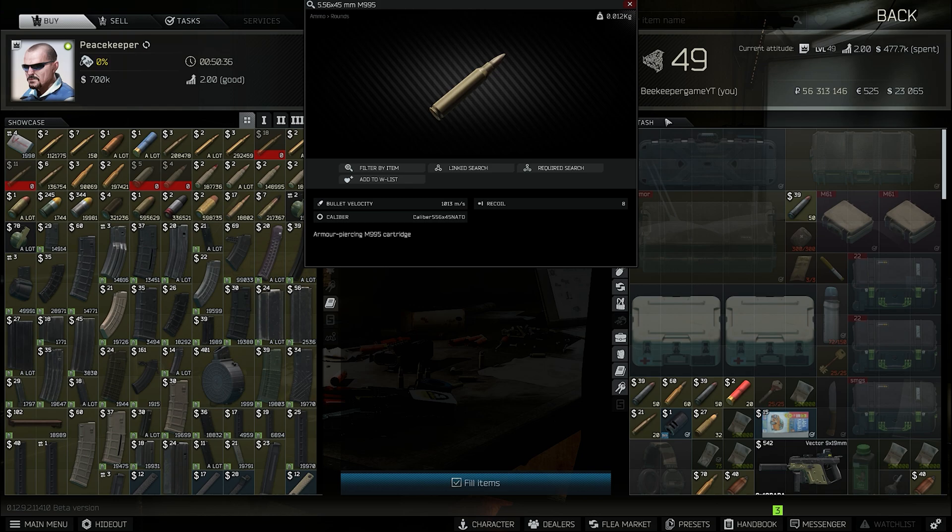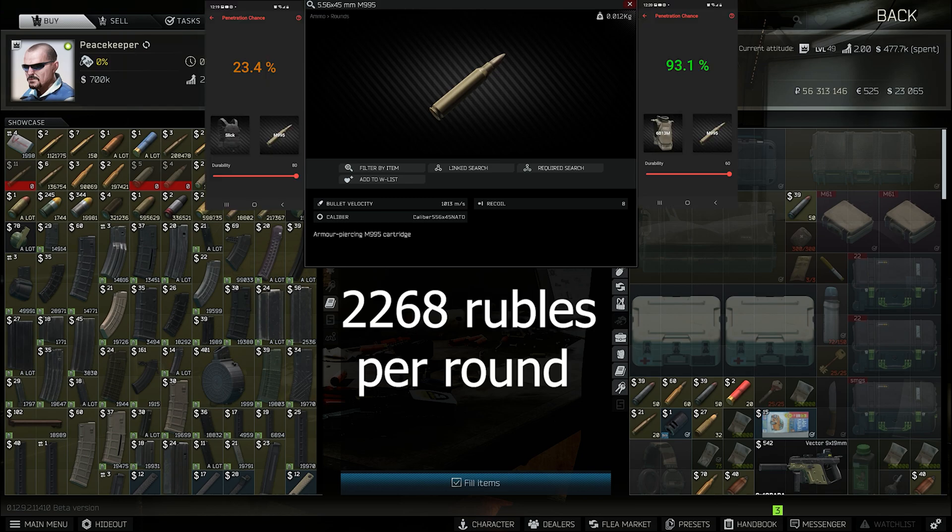First up is 99.5 — 53 pen, 40 damage, and a ruble cost from Peacekeeper of 2268, converted from dollars to rubles to make everything apples to apples. The round is pretty damn good — high muzzle velocity, plus 8 recoil, and it's just an end-all be-all meta round even though it's super expensive.